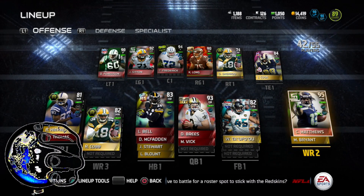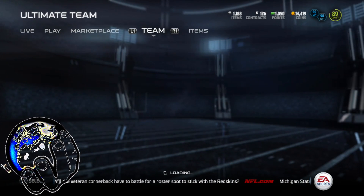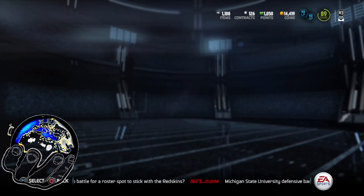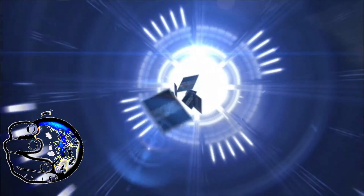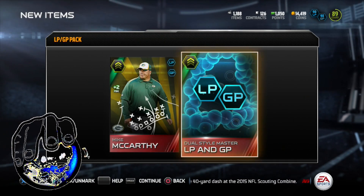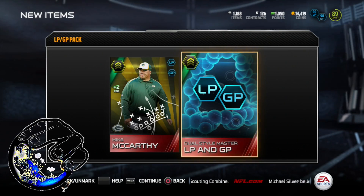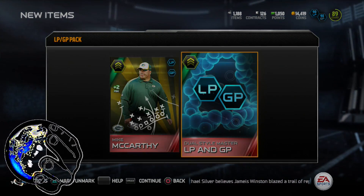Go ahead and pause the screen to check it out. Make sure you see everything you need so there's no guessing involved. Of course you can always mix and match, but I just finished completing it. So we're going to go ahead and open the pack and see what we get from it — it's going to be the same coach and the actual collectible we need to add to the set. So it's Mike McCarthy and it's the LP and GP dual style master set. I hope this helps someone. If you have any questions, leave them in the comment section below. Subscribe and share. One love.